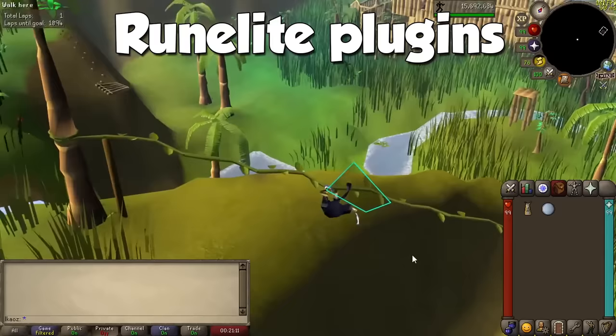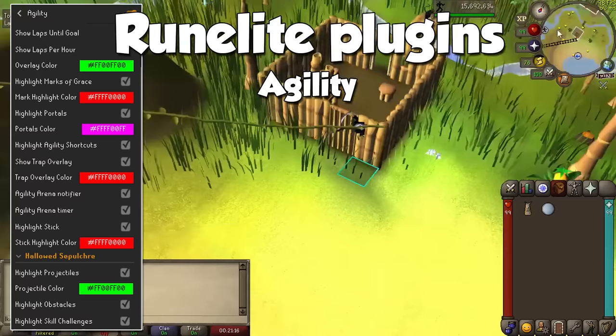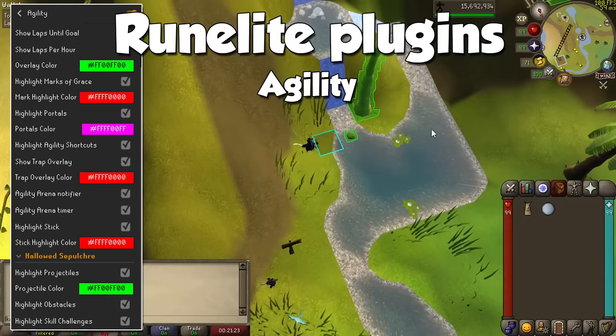For agility, we only have one useful plugin, and I bet you'll never guess what it's called. That's right — Agility. This is an all-in-one plugin that will highlight clickboxes on agility courses, as well as the visual tools for the Hallowed Sepulchre. Make sure to have this one active at all times, even if you're not training, as it's also going to highlight shortcuts on your screen.